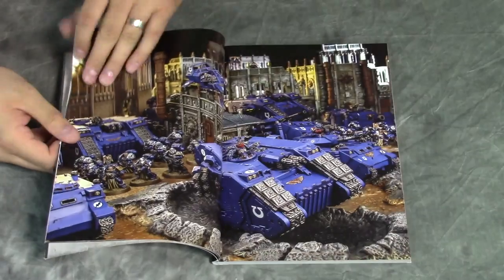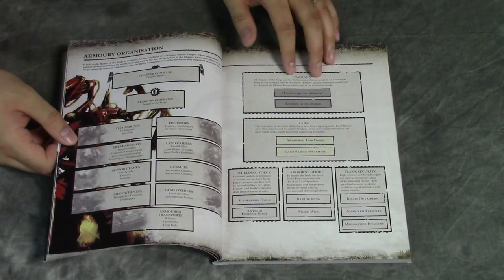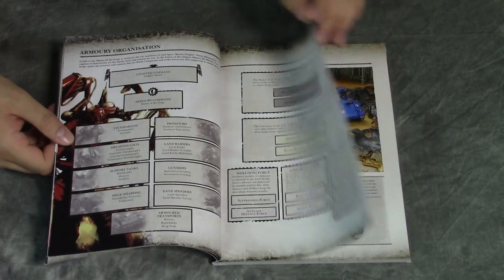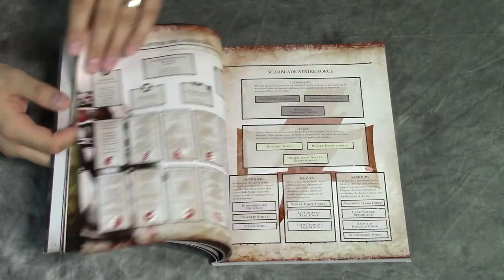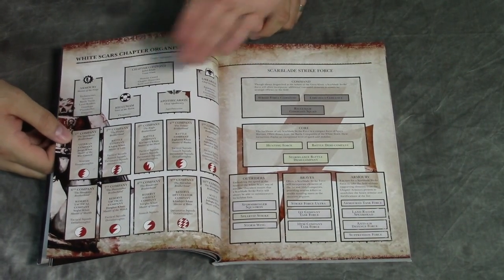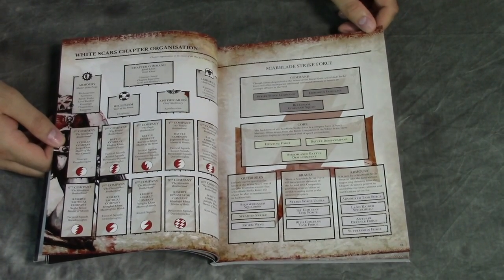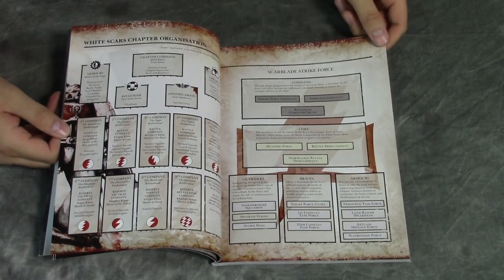Each one of the chapters in this book has the force organization for that chapter, which is pretty cool. Here's the All-Spring White Scars, and even some fluffy hierarchy stuff, which is really cool. You don't actually get to see a lot of this stuff outside of the supplements, but this is a great supplement because it's got all of them in one spot.